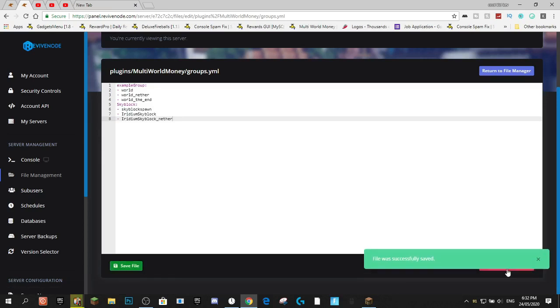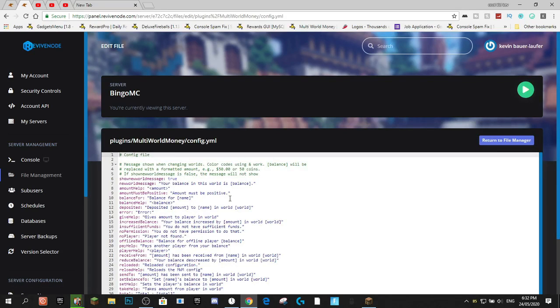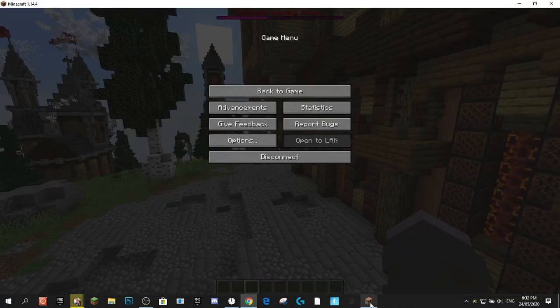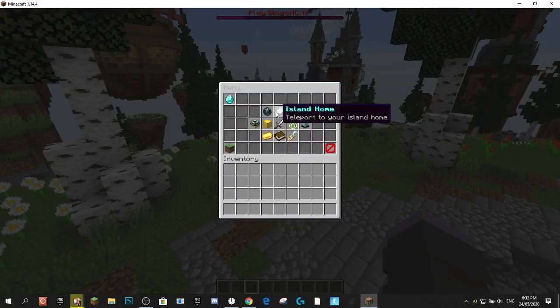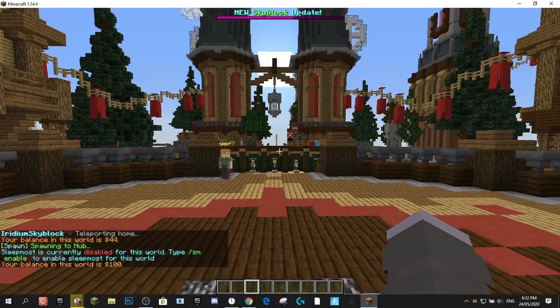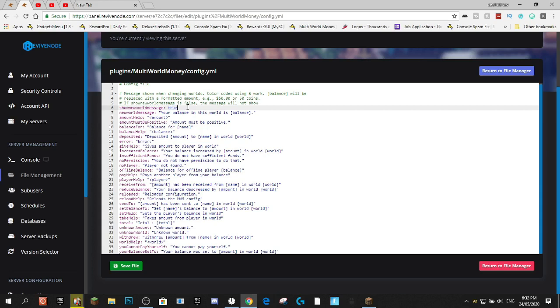Now we're just going to quickly go over the config. The config basically just contains a ton of messages. You really only want to be paying attention to the top one. This is enabled at true by default and I would keep it at true. This is the message that if you do slash IS and go to a different world, it says your balance in this world. If you enable that to true, that's what it does. If you enable it to false, it won't happen.